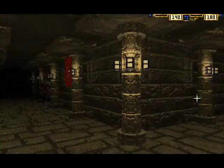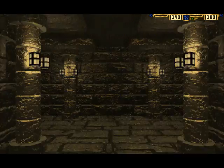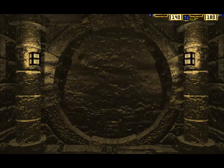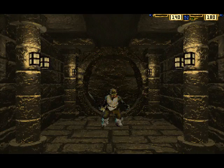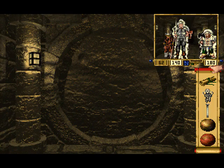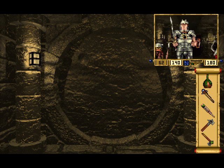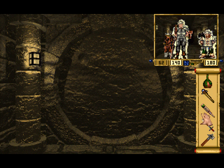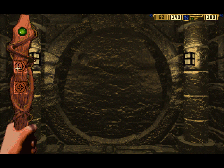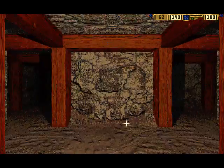Let's head back to the feeding grounds — but first, make sure to pick up Scuzz. This is, of course, why I dropped that translocation circle. Back we go. Let's see if we can find someone to try out the stone shooter on.